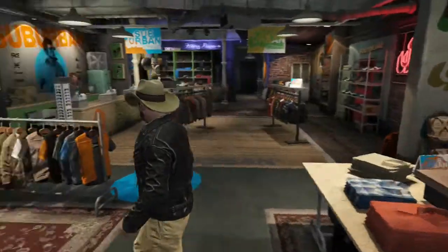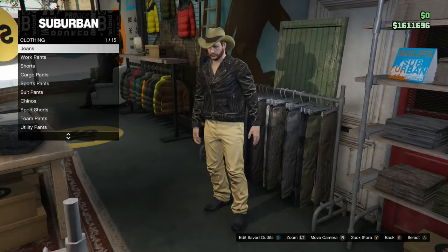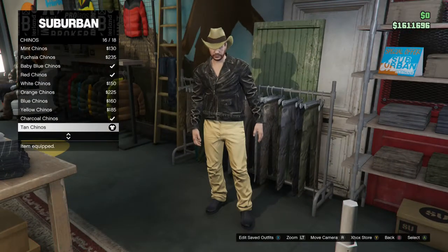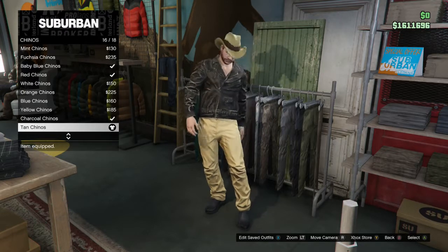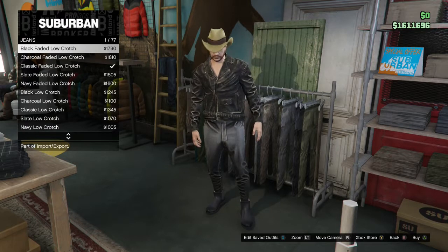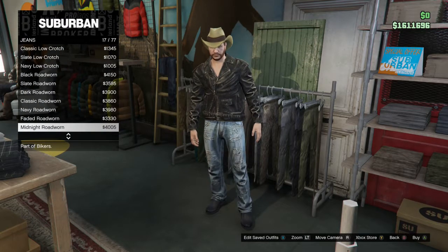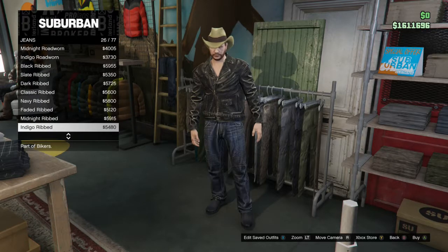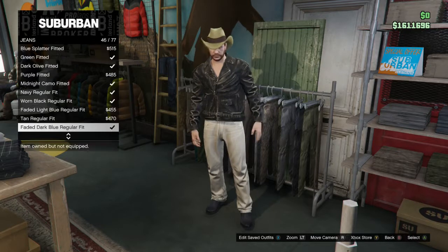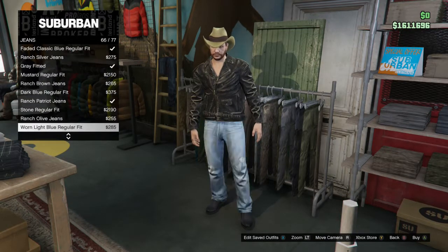Next we are going to go to pants. The ones I'm wearing currently are chinos, and they're tan. I've got two other variants for you — ones that are jeans, and ones that are work pants. The jeans, I forgot what number they are, but it's like tan something. There is a lot.